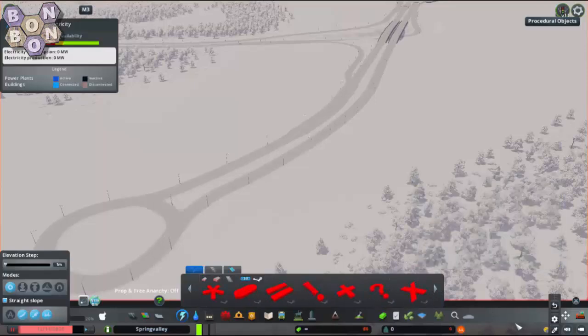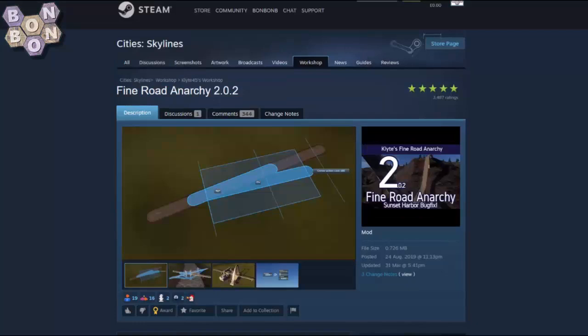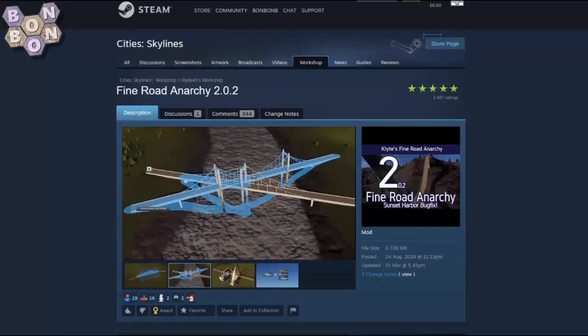I completely recommend that you use both Prop and Tree Anarchy and Fine Road Anarchy to enable you to place these exactly where you want on the map. Strictly speaking you don't need anarchy, but if you're a map maker placing marks you'll most certainly benefit from both. Again, links to both these mods are in the description. Now let's get to work.